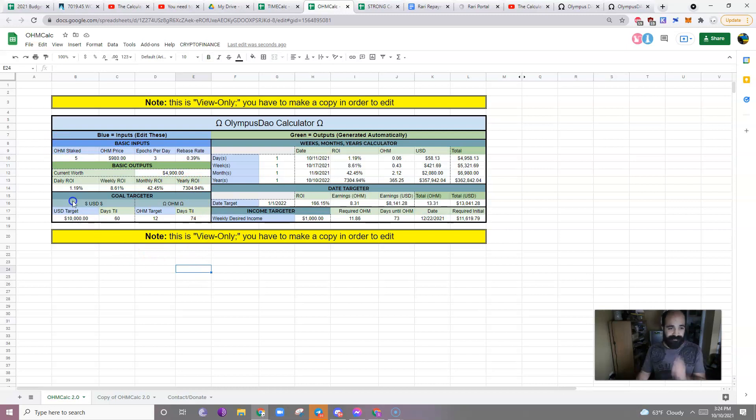Now we're looking at the goal targeters. These are also pretty self-explanatory. The goal targeter is exactly what it sounds like — it's just a USD goal. How many days until you reach a total investment of $50,000? 197 days. So in 197 days your total OHM accumulated, including your initial investment, will be worth $50,000 at the current price. OHM target — this is also pretty simple, just how many days until you reach that target. Let's say you have a target of 21 OHM: 122 days until you reach that through compounding.